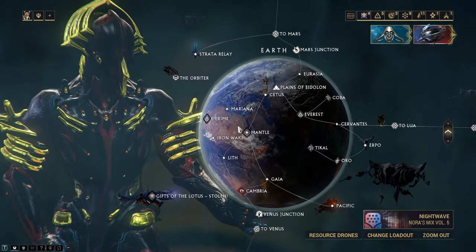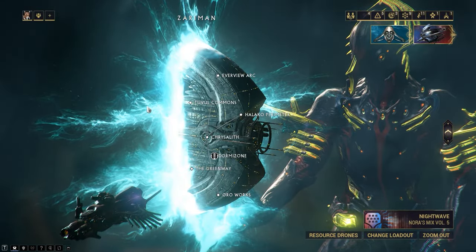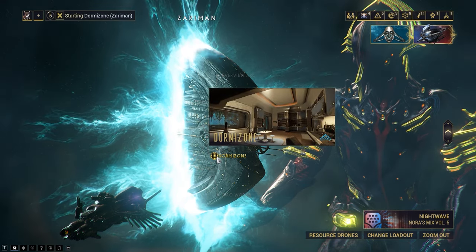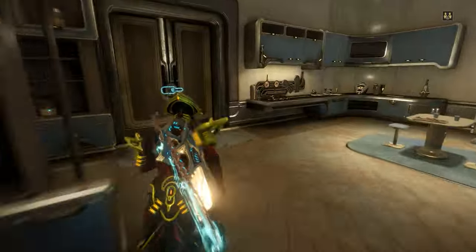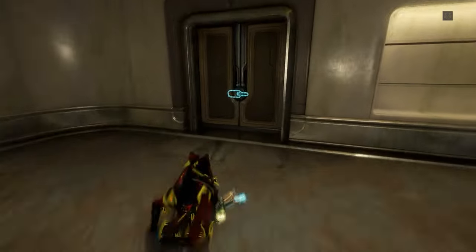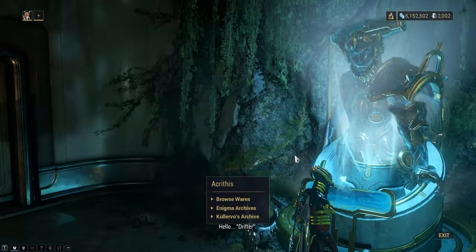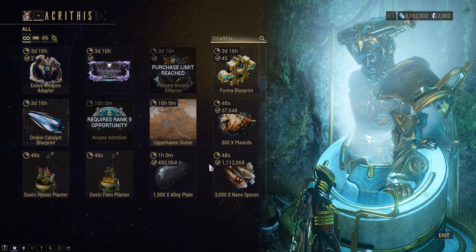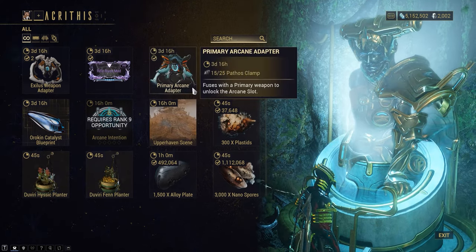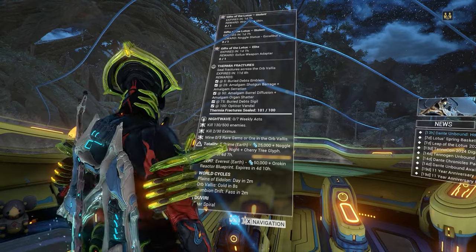The next place we can get the primary arcane adapters from is from Acrethus, who's part of the Duviri campaign. We can get easy access to him from a Dorma Zone in Lazerriman. Let's go into the back of the Dorma Zone. Here is Acrethus. Go to the shop and you can see you can pick up primary arcane adapters — you need to spend Pathos Clamps. To collect Pathos Clamps you need to kill the Aura Worm in Duviri.